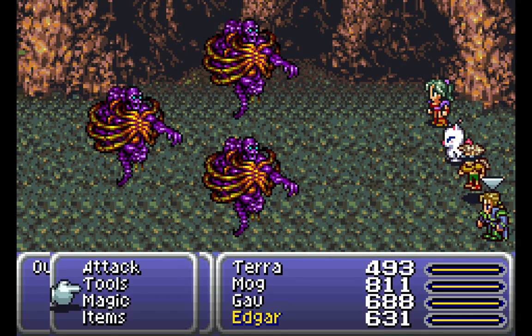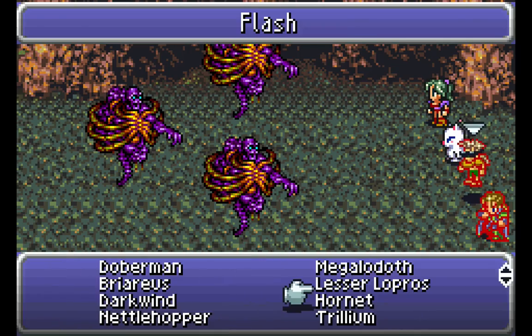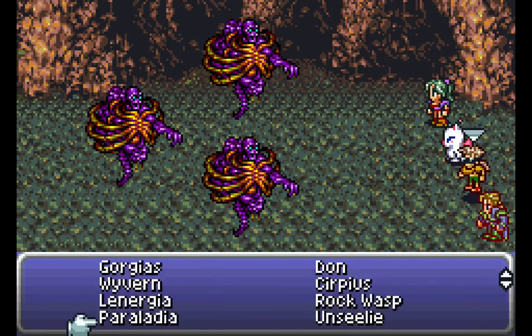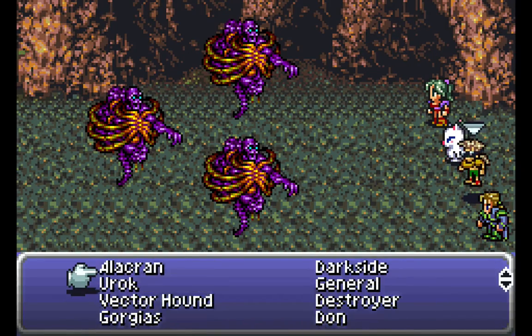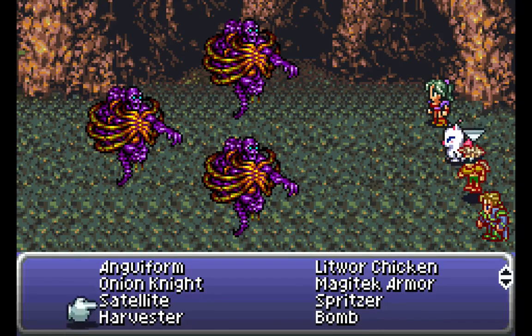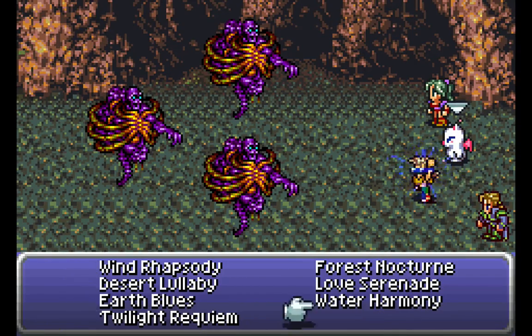And we've got some new enemies here — Outcast. I hate these things. But if we have Gaia Gears, we're actually going to be in good shape. These guys have an attack called Lifeshaver, which can severely damage you — I'm sure you'll get a chance to see it a little bit later on. What we want to do is use the Anguiform. And for Mog, we want to use the Water Harmony Dance.